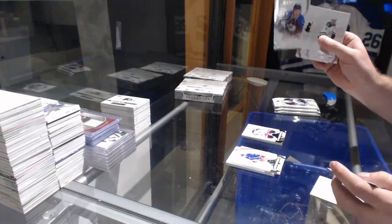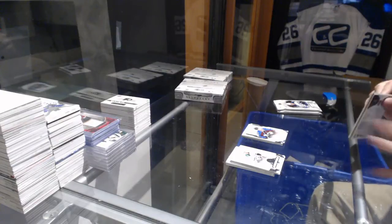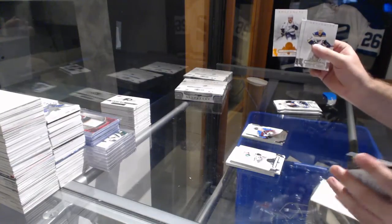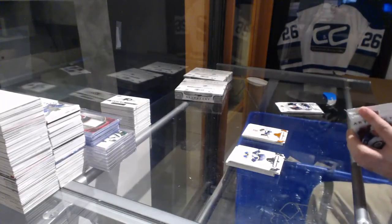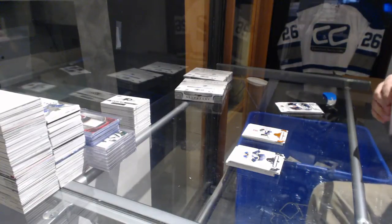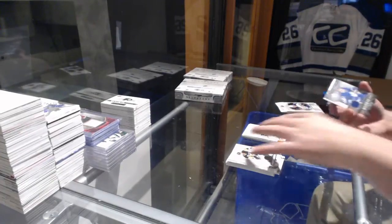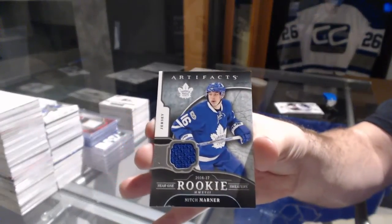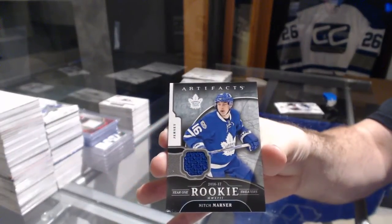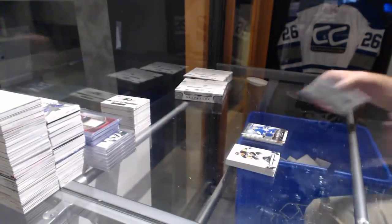Tyson Jost for the Avalanche rookie. Orange number 55 — Philip Forsberg, number 8 of 55. So missed it by one! For the Maple Leafs, Year 1 rookie sweaters — Mitch Marner. Mitch Marner Year 1 rookie sweater!